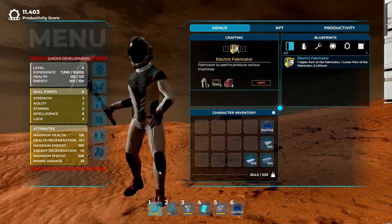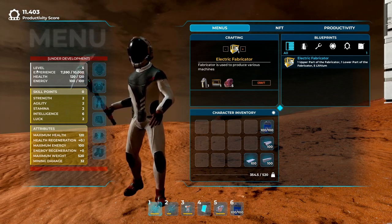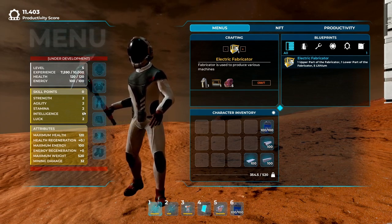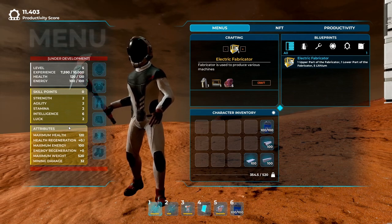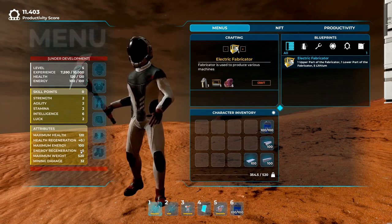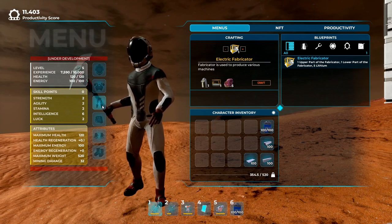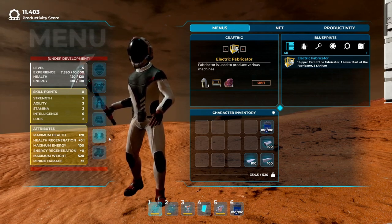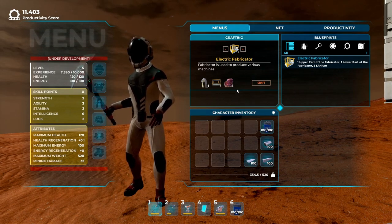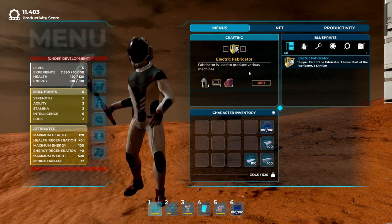When you click the eye button, a menu opens. On the left side you'll find information about your character. As you mine, build, and craft you gain experience points and increase your level. With each new level you get two skill points, which you can divide into five categories to increase your basic attributes. You can also equip your character with clothing to boost attributes — these outfits are currently NFT-only, but in the future it should be possible to produce them in-game as the mechanic is already in place.